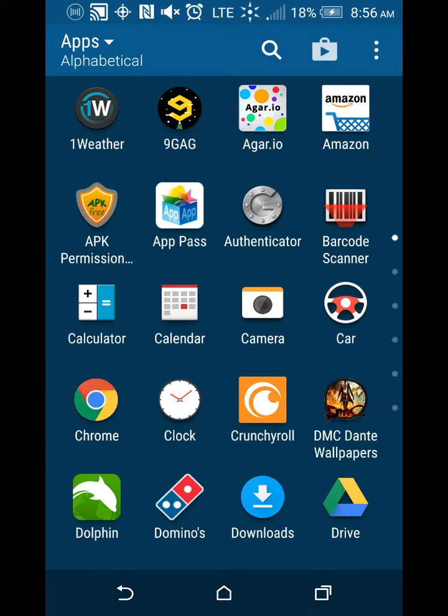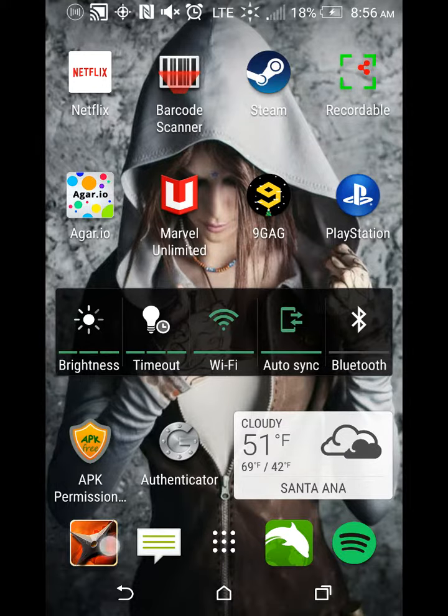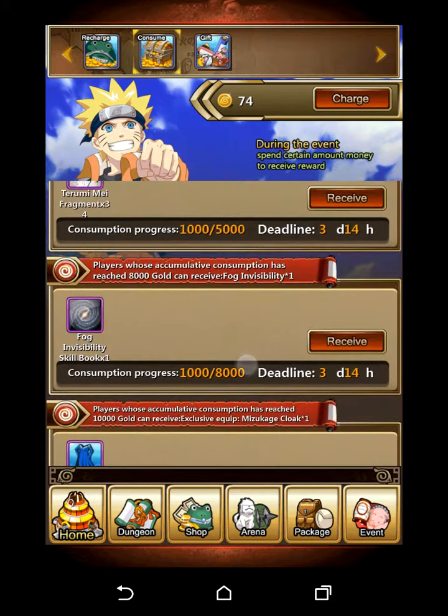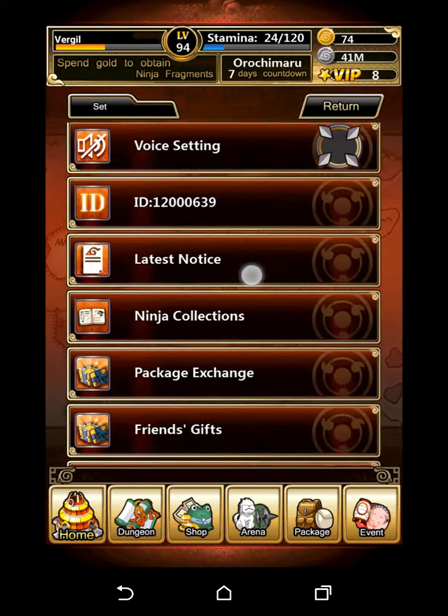That's 69 total fragments from consumption milestones. So: 99 minus 33 from the 10-draw, minus 12, minus 23, minus 34 — that leaves you with 3 extra fragments and one complete Mizukage purple card. Requirements are at the very least 5,000 gold. That's it, nothing else.